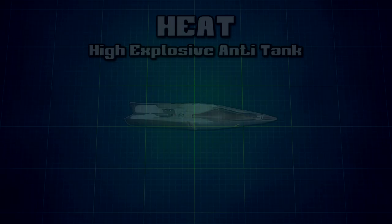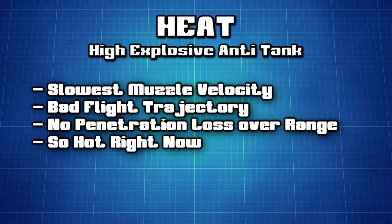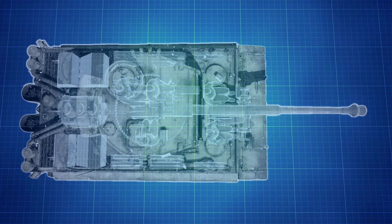HEAT, or High Explosive Anti-Tank shells, are special. They travel slower and are lighter than other shell types, but don't lose penetration over range. Instead, they explode on impact, sending a stream of molten copper through whatever they hit. At this point they act pretty much like APCR shells, but they are pretty amazing at setting fuel tanks on fire and making ammo racks explode.